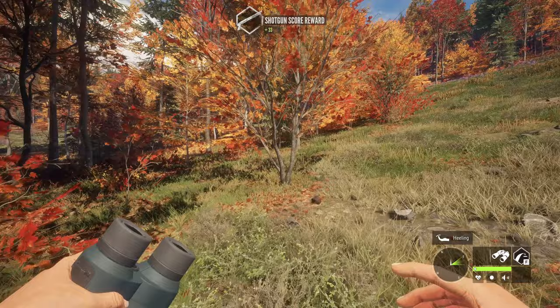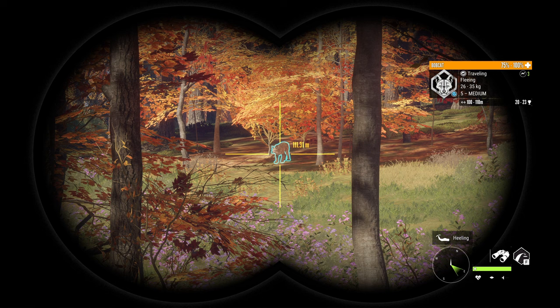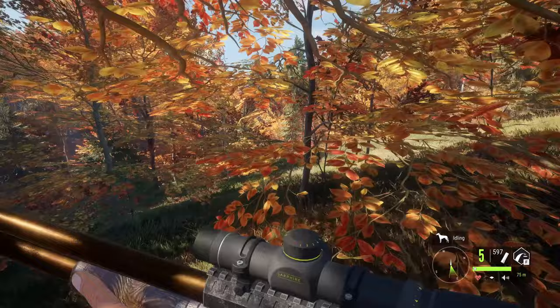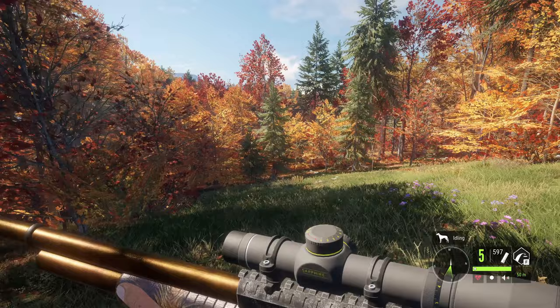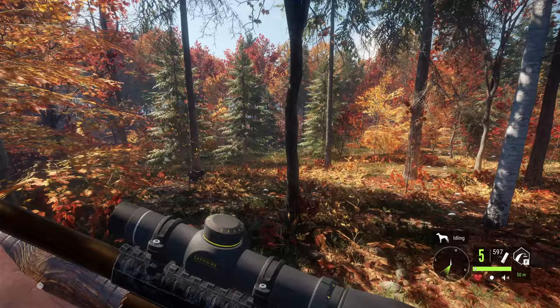Remember that the dogs can pick up anything that is a class one animal — so that means turkeys and capercaillie are included in that list. Anything that's class one it can go retrieve for you, but it cannot retrieve something like a bobcat, for example, because that's a class three animal. So we've got some pheasants over here. Let's hope that we actually get a shot on them — I would really like to get a couple of them down to have the dog go recover those, as I do think it looks really clean the way that they pick up the pheasants.